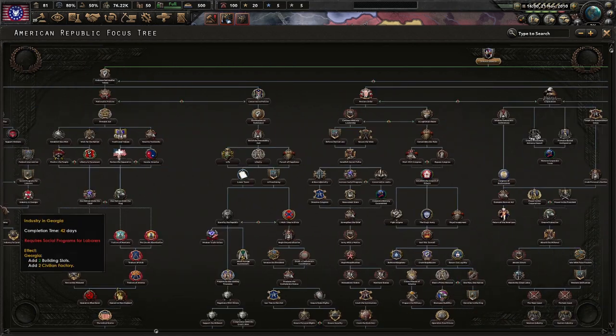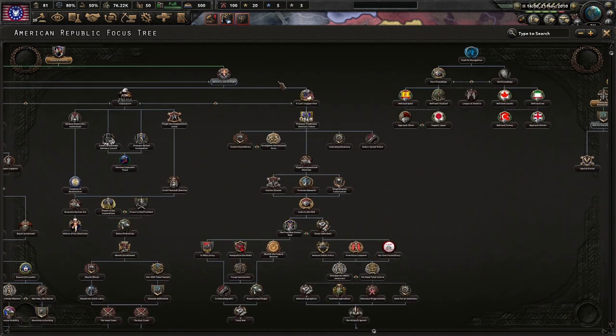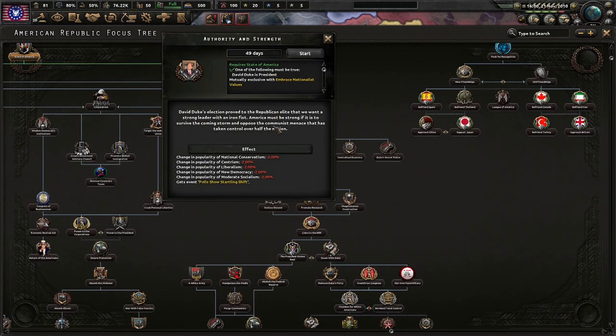Alright, so nothing on the left. And now we shall go with — I apologize for taking so long with this — authority and strength. David Duke's luck proved to the Republican elite that we want a strong leader with an iron fist. America must be strong if it is to survive the coming storm and the opposing communist menace taking control over half the nation.